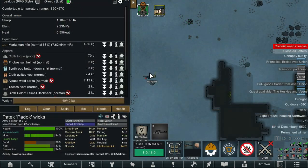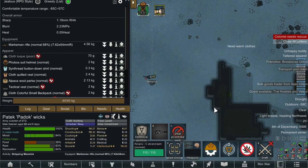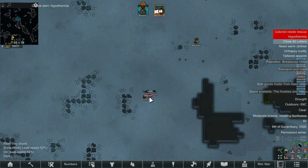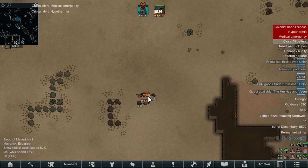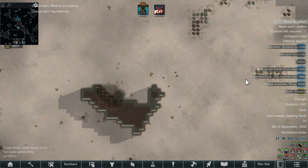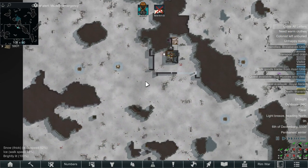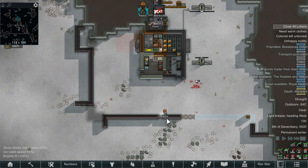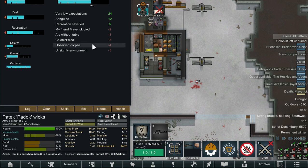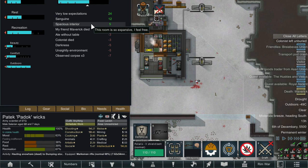There's a transport pod for Maverick coming in. We're going to help Maverick pass over a little bit quicker — we'll just take all of their clothes so they freeze to death. We will need to bury them or something, otherwise we're going to get a constant mood debuff. But if we just leave the body out here any predators that come onto the map are going to eat it. Colonist died, observed a corpse, your friend Maverick died — Paddock, you never even met them. Weirdo.